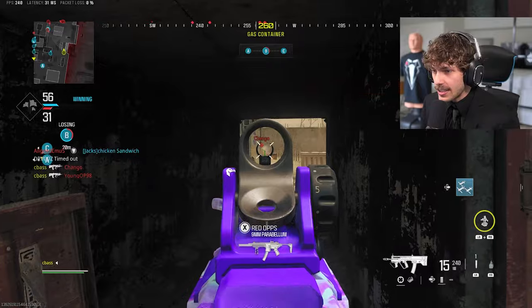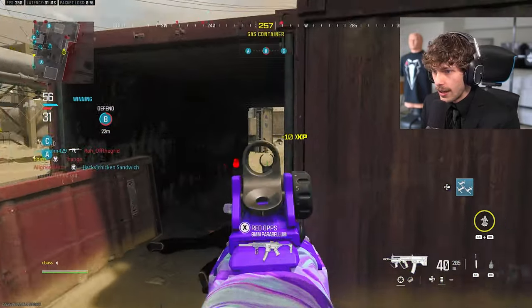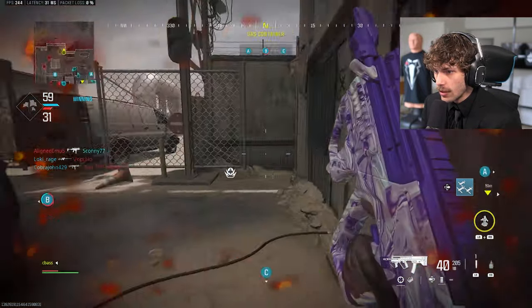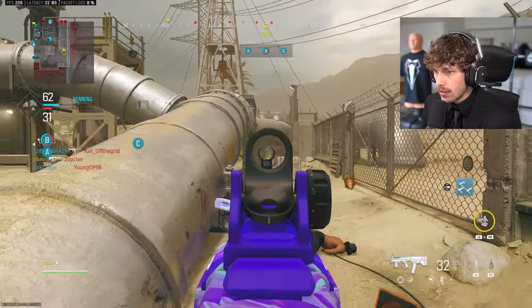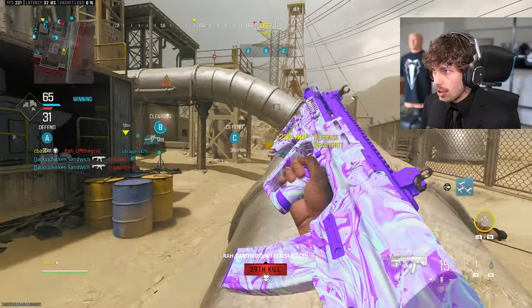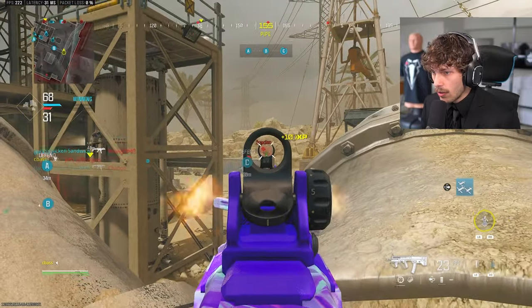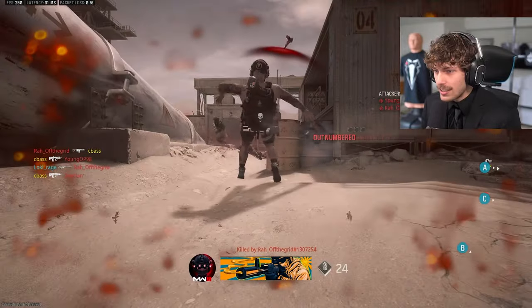I didn't realize he had a knife and I meant to slide — of course when you mean to slide, your character's like 'no, we don't slide out here.' Wait, why is that guy looking away? 29 kills — please give me this nuke, please give me this nuke. That's the nuke, that's the MGB — let's go boys!